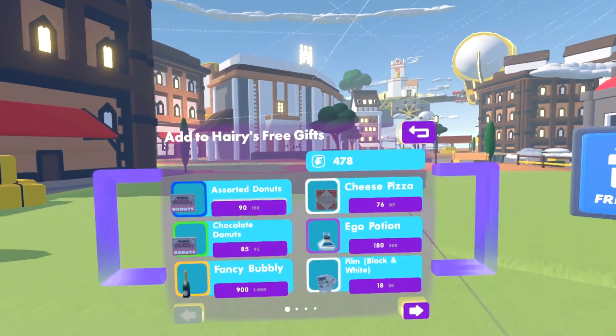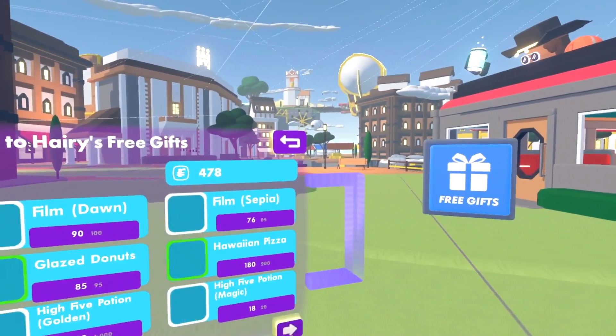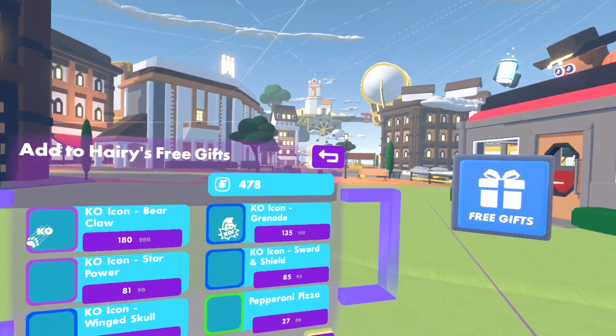Right now you can get food, potions, KO icons, and film — and we'll add more item types later.